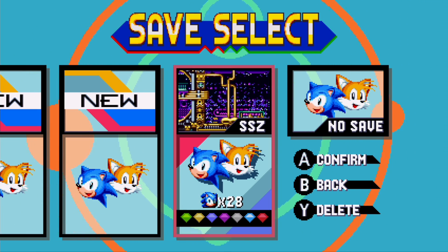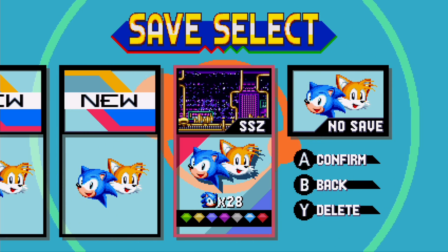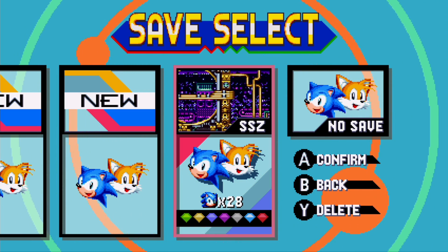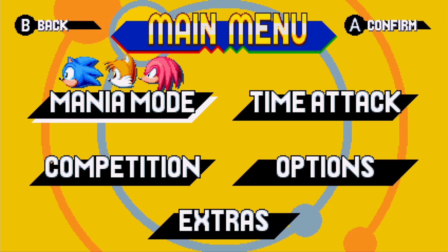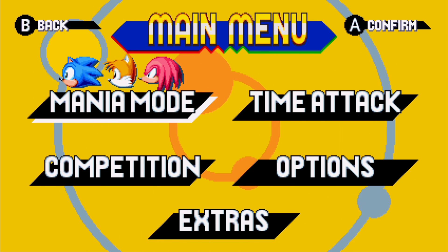However, there is another way. If we go back to the main menu of the game, we're going to hold — on the Nintendo Switch — the B and Y buttons.